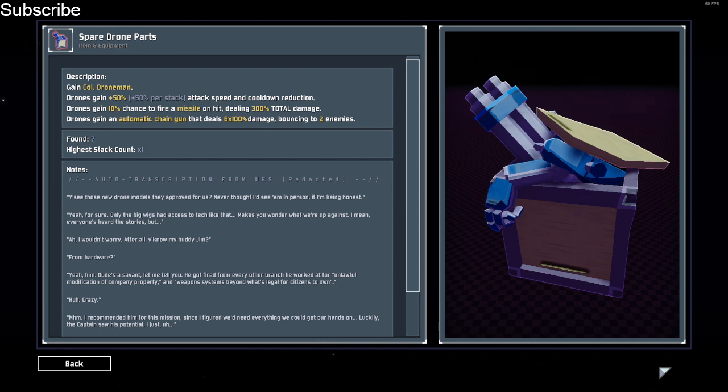The drones gain an ATG missile and a ukulele, but the ukulele always hits. I don't know how to put that into words, which is why I'm going to show you the clip of it working, but it's basically a ukulele that always hits, and it's very good.